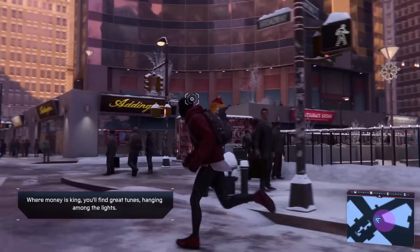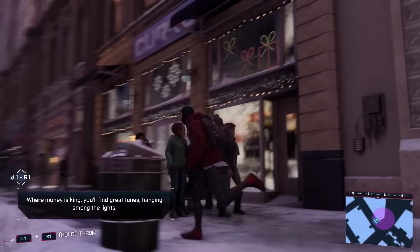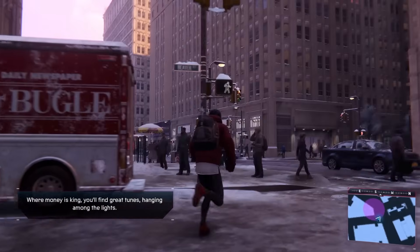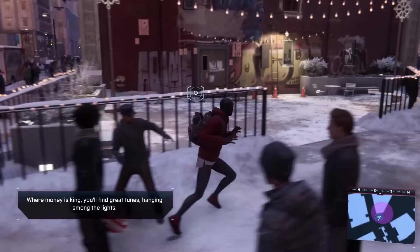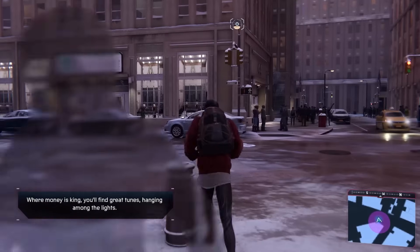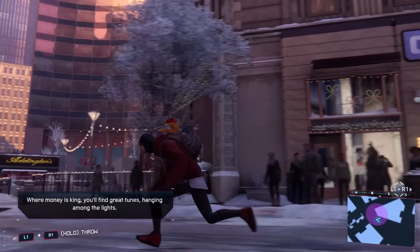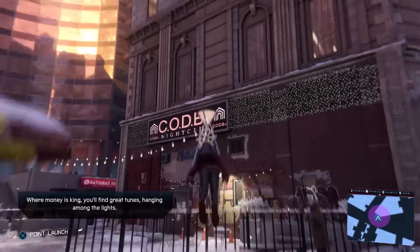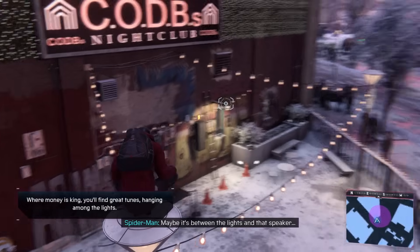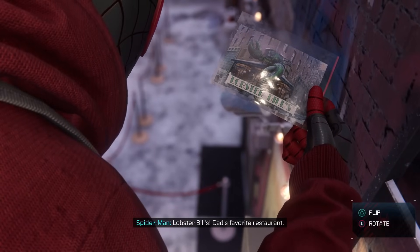Merry Christmas - there we go, CBGB's nightclub! By the lights - so I'm guessing either these signs or... great tunes. Just trying to look to see what kind of lights are around here. Not seeing too much on this side of the street. It's probably something with this sign - let's get up on top of this. Maybe it's between the lights and that speaker - oh, up here! Yeah, okay - 'Lobster Bill's, dad's favorite restaurant - nestled beneath Stuyvesant lives a monster of a good meal.'